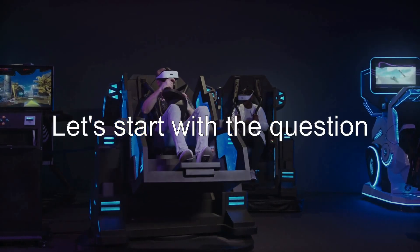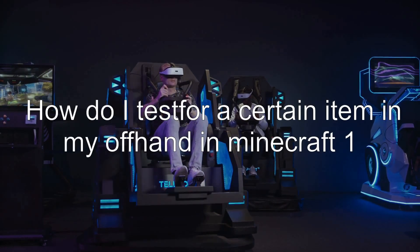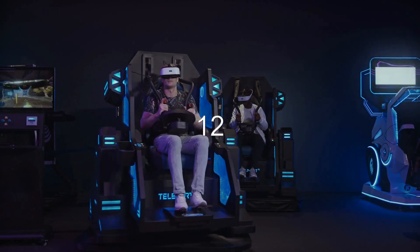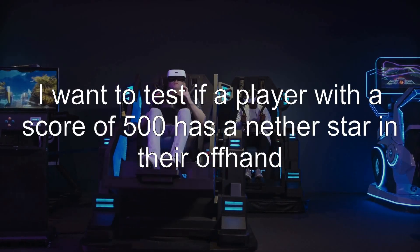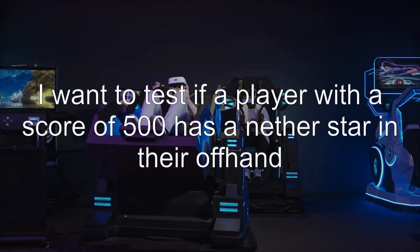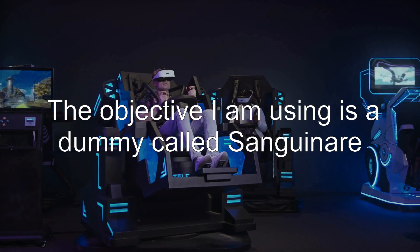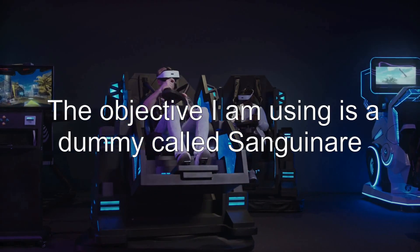Let's start with the question. How do I test for a certain item in my offhand in Minecraft 1.12? I want to test if a player with a score of 500 has a nether star in their offhand. The objective I am using is a dummy called sanguinaire.